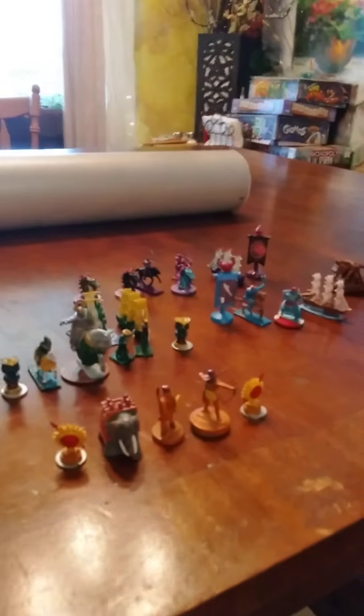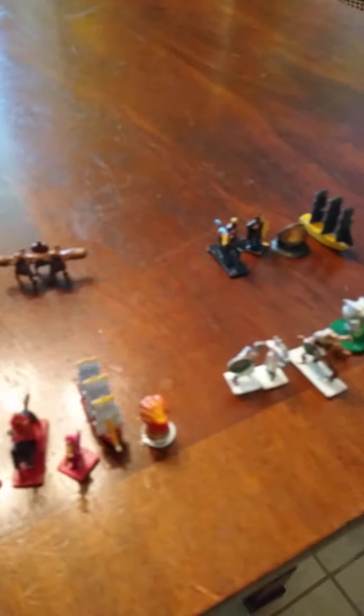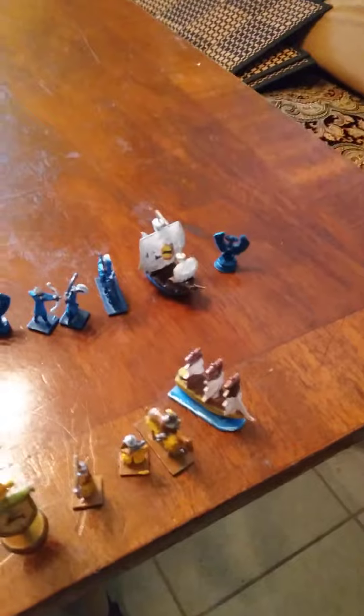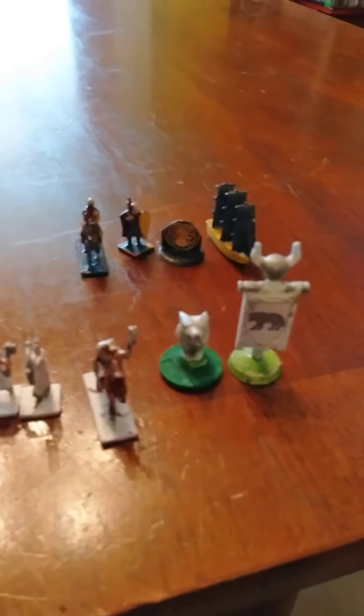These are an example of some of the miniatures that come with the game, including siege equipment, and there are markers, ships, regular units, bow units, and elite units for every house.